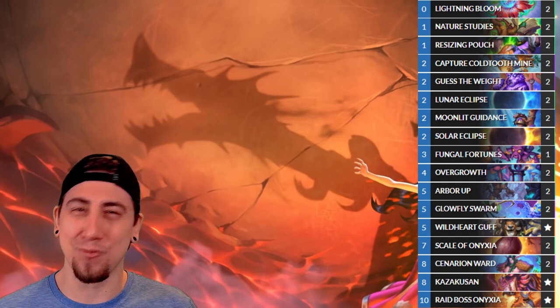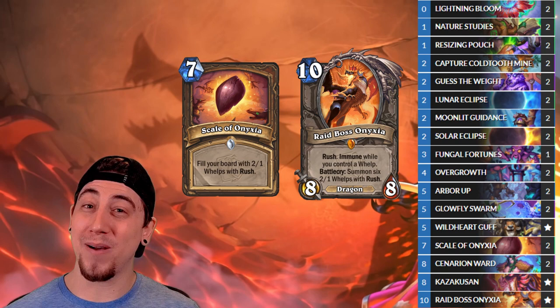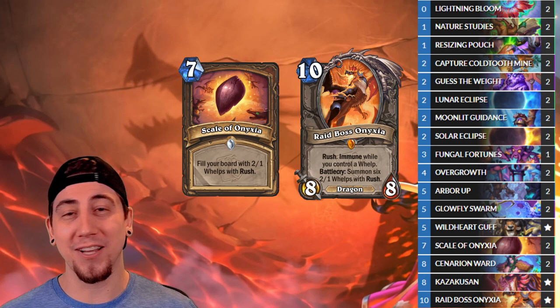First up we have Raid Boss Onyxia Druid. This deck is kind of like a mixture between Ramp Druid and Token Druid. We have the token synergy with Glowfly Swarm and Arbor Up, as well as the new Scale of Onyxia card, and Raid Boss Onyxia herself also summons a bunch of tokens. So if any of those boards stick around, we can potentially get a huge Arbor Up, or even a Solar Arbor Up.